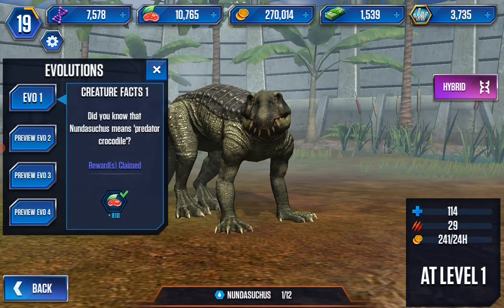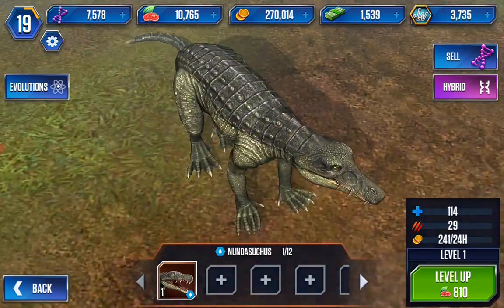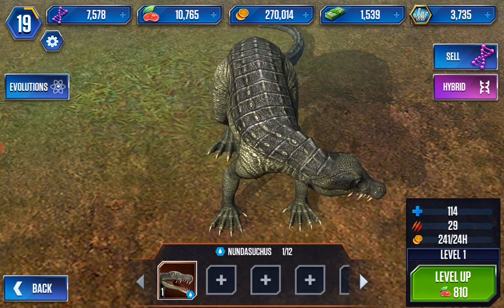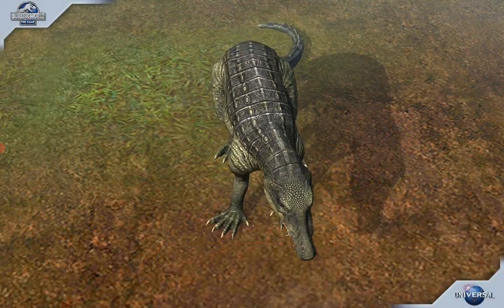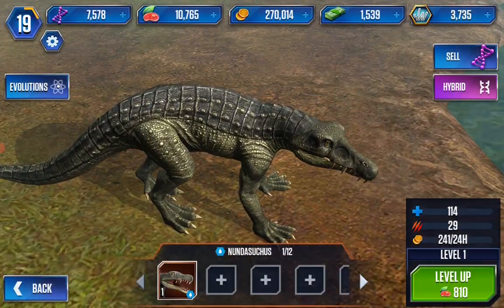Did you know — you do resemble a crocodile from the top if you just ignore the legs, think of them as shorter, and just remove the head. That is a convincing crocodile body, I must say.